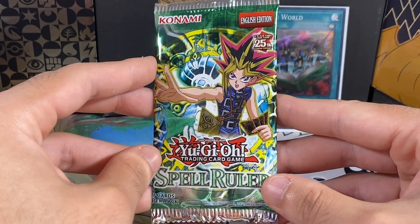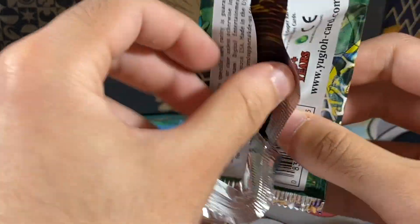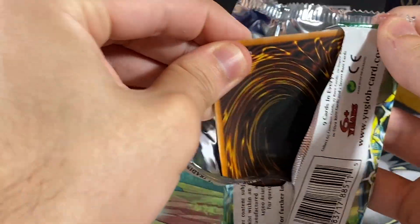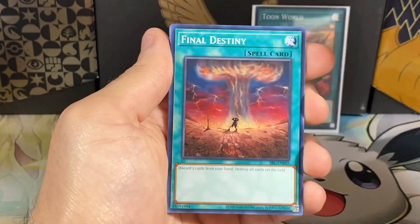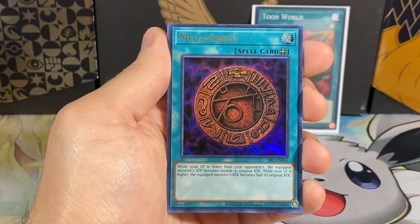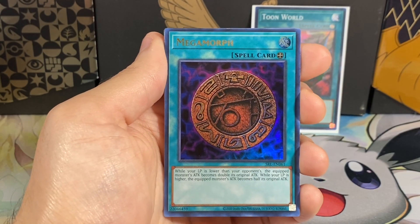So we have our seventh pack of this video. Haven't done an edit on one of these videos in a really long time midway through the video, so that'll be interesting. Have to remember to edit that part out - if you see a big pause, I apologize. Performance of the Sword, Death Final Dusty, Snake Fang, Mystic Tomato, and a Mega Morph Ultra Rare, which we do not have. Very, very nice.